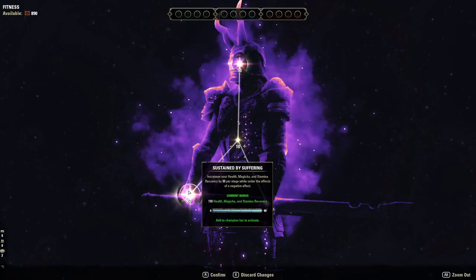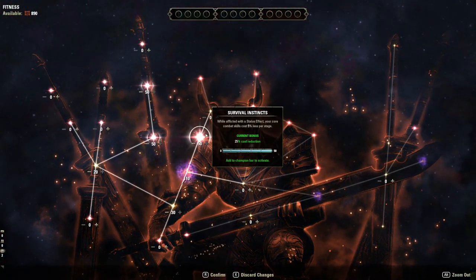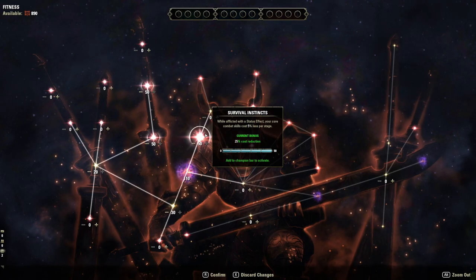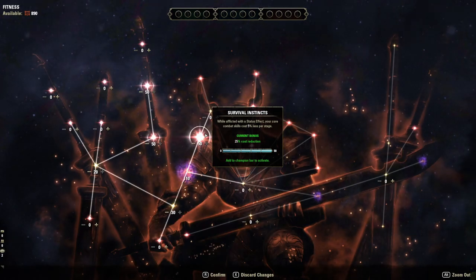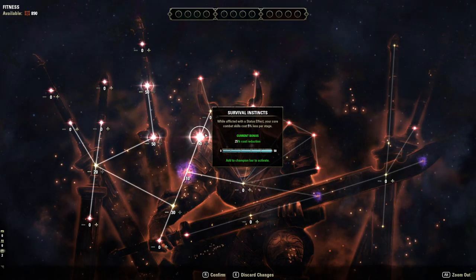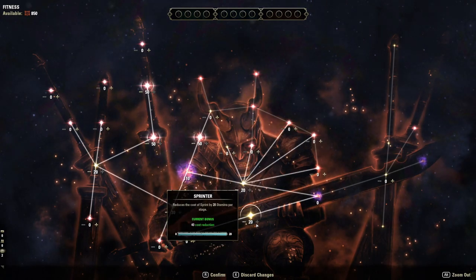A quick tip: if you want to take advantage of Survival Instincts, only put 10 points into the Resilience passive underneath it. The reason is that Resilience reduces the duration of elemental status effects applied to you by 5% per stage. At 10 points you only reduce duration by 5%, whereas maxing it to 25% would shorten status effect uptime and reduce your Survival Instincts uptime. You want status effects on you as much as possible so Survival Instincts can keep reducing your core combat costs. Status effects like burning from DK dots, and elemental effects like burning, chilled, and concussed from Force Pulse are common enough in PvP that the uptime is easy to maintain.